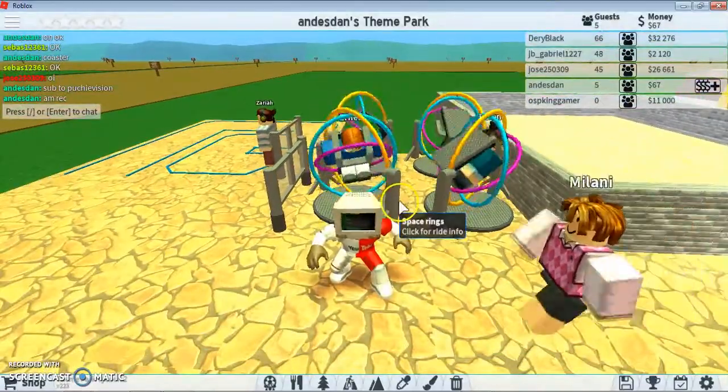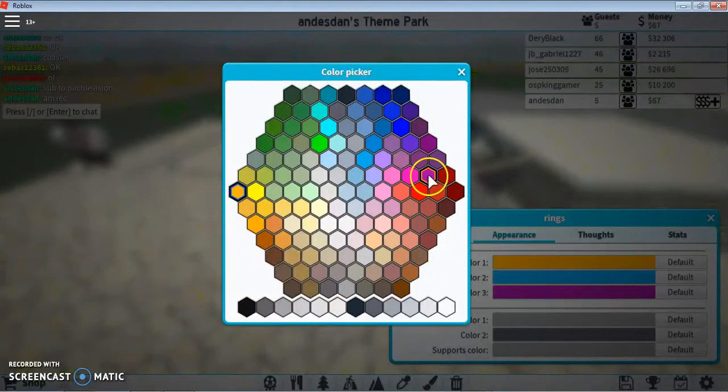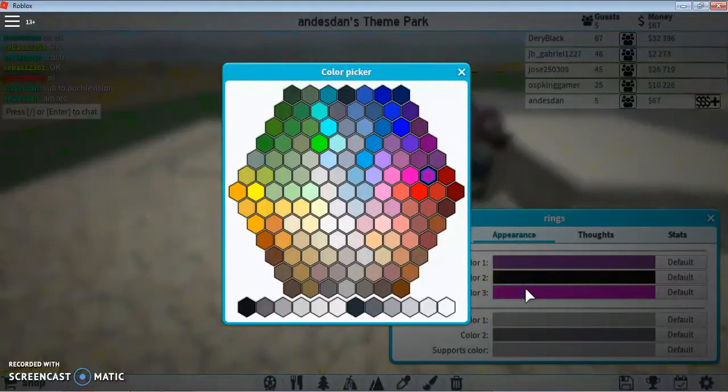Let's change the colors because it doesn't really look like space rings to me. Gonna make it all dark purple, black, black, black and white.